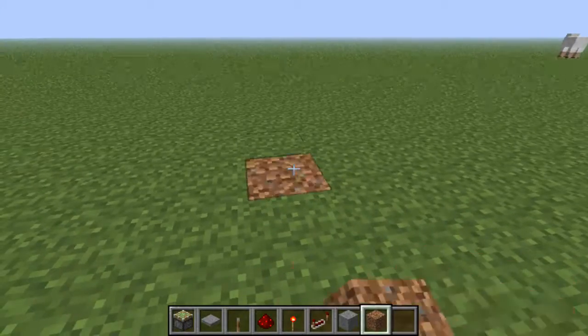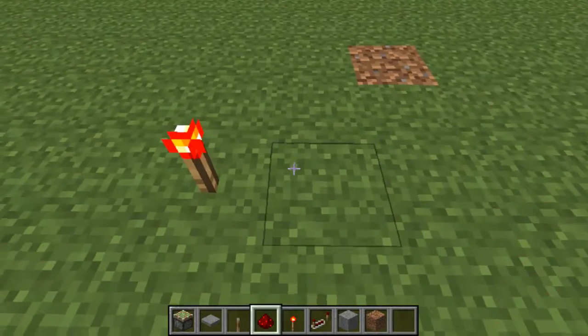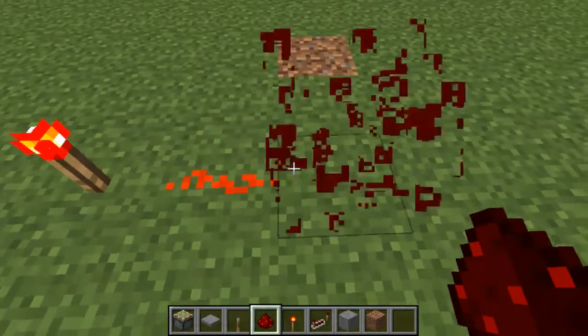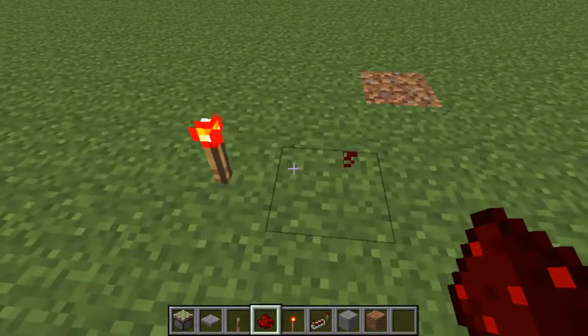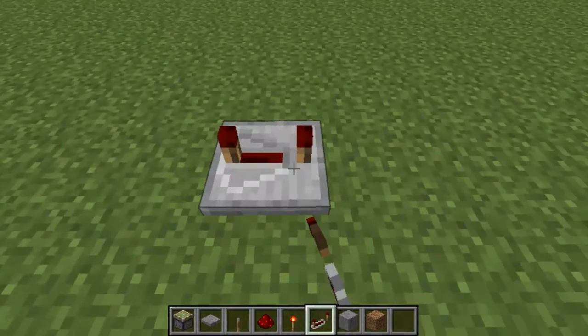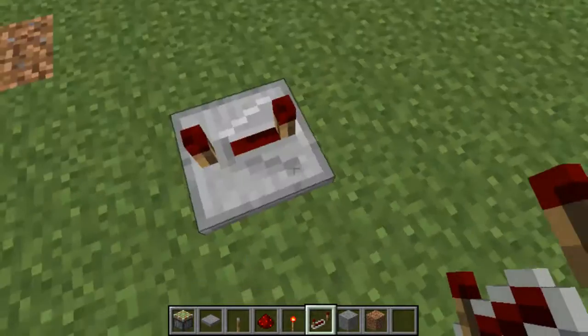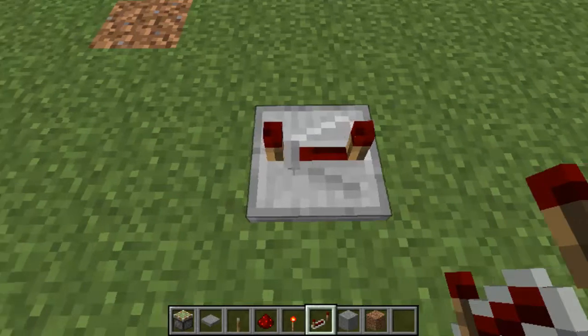You've got the redstone torch which is pretty much a power source. You can put up some redstone and it turns it on, and you can also turn it off using a lever. Then you've got the redstone repeater - you can change the amount of ticks. Basically if a pulse goes in there it will wait for a certain number of ticks and then come out.